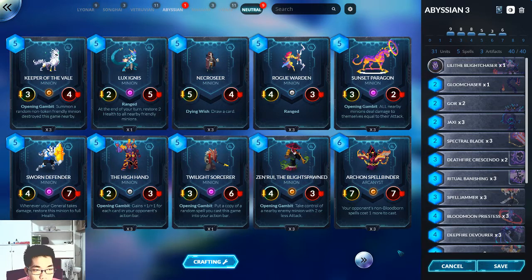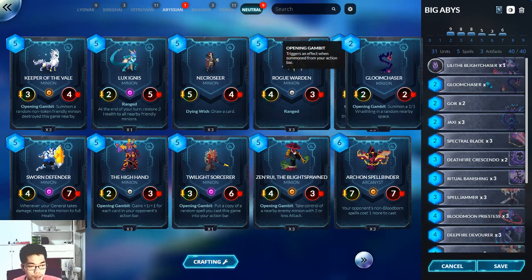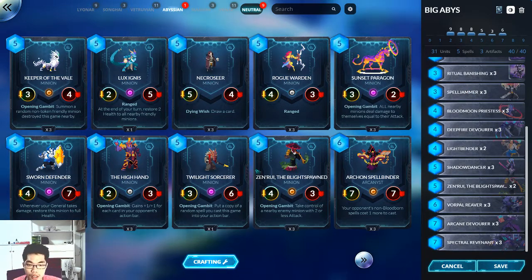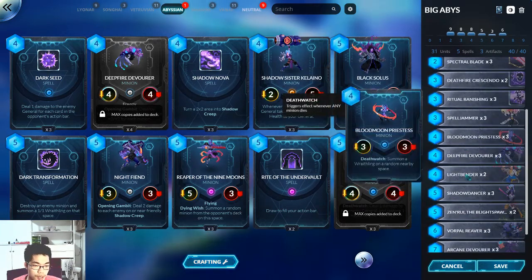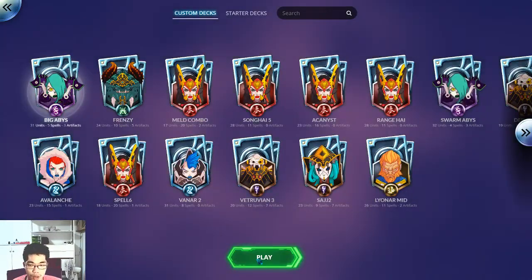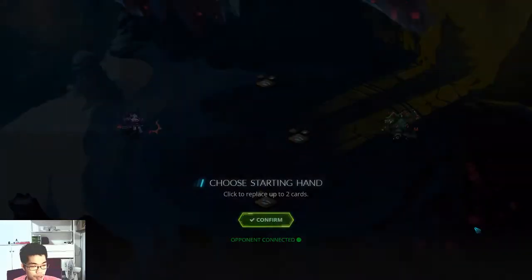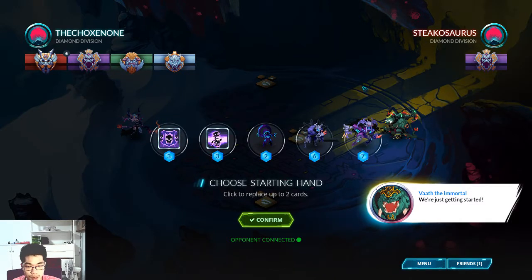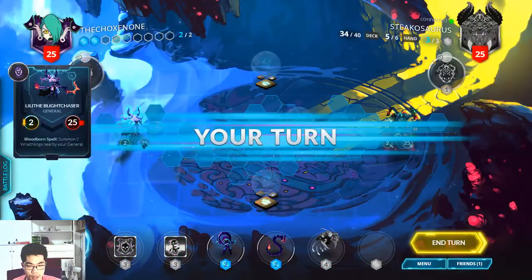Hi guys, I am SpiralPow and today I'm gonna be playing my big Abyssian deck. Let me show you my cards real quick. This is the first part of my deck and this is the second part. I removed my Black Souls — Black Souls aren't as strong as I hoped. I got one more Light Bender and one more Zen Ruin instead. I think Senra is just better than Black Souls almost everywhere. I'll replace these two. The Fire Devourer is good, I like it.